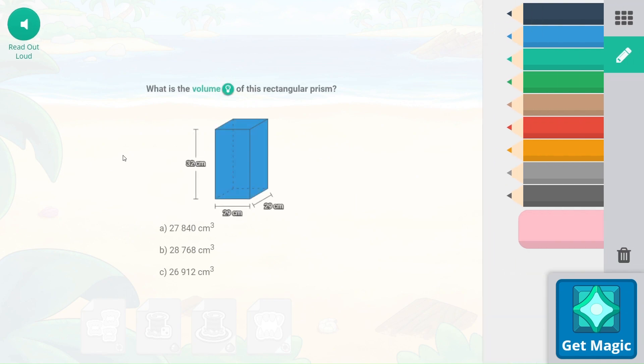Here is volume. Volume is going to be multiplying the height times the width times — that's a square on the bottom — so the height, the length, the width, and the height. And so our answer here is 26,912.